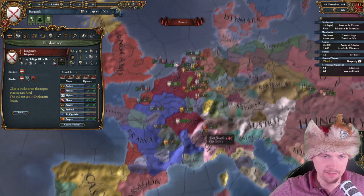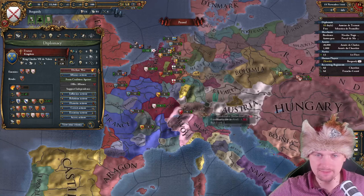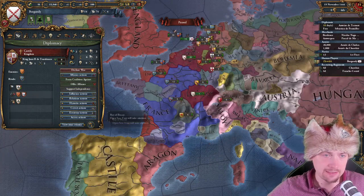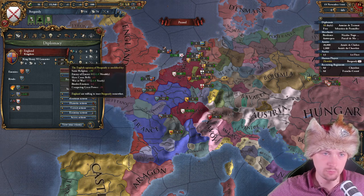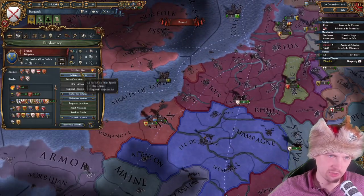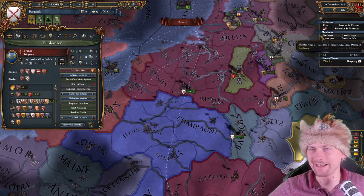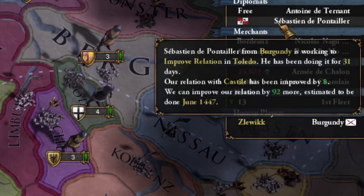Can I ally Castile or England now? I cannot — we were at war. Let's start improving relations with Castile. When declaring war, there's also no possibility to see the amount of troops that someone else has. And the thumbnail outline is not saying what the diplomat is doing — it's just a flag.